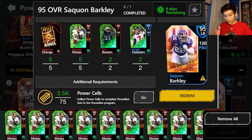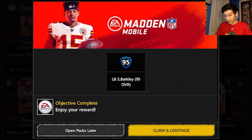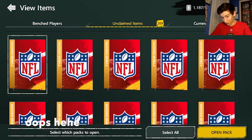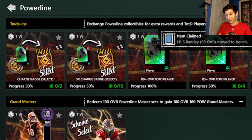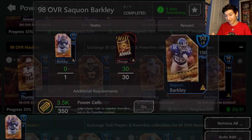For the 95 set, you're going to need five of the negative charges, some players, and then 75 power cells. Let's go ahead and get the 95 Saquon Barkley right here — exchange all of that. I had to search for him in my unclaimed items, and I had to clear up some bench space by putting the rest of the collectibles into the sets, but there's Saquon Barkley.